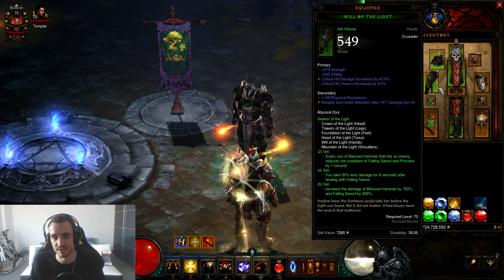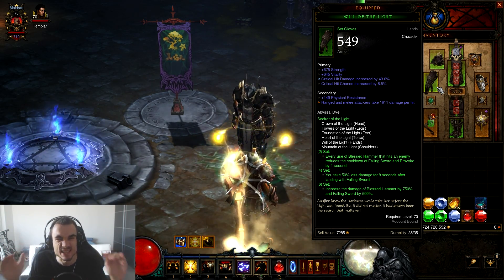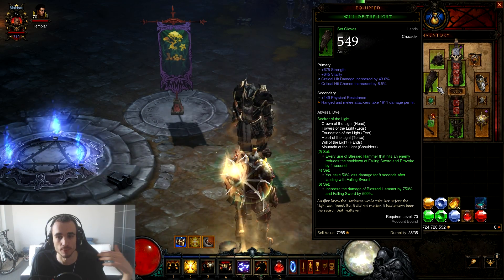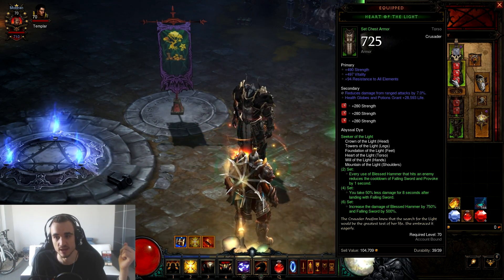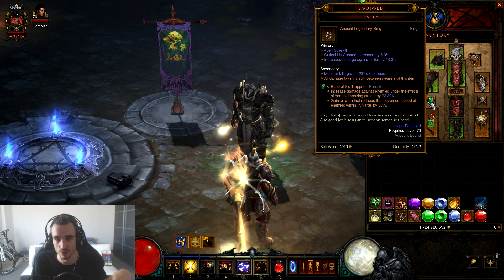The build is pretty simple. You use the Light set, and the good thing with the Light set is it increases the damage of Blessed Hammer by 750% if you have the full set. It also reduces the cooldown of Provoke by one second — more on that later. Use the Light set, then use a Unity to survive Greater Rifts. If you don't do Greater Rifts and have enough survivability or are playing in groups, you can use something else.